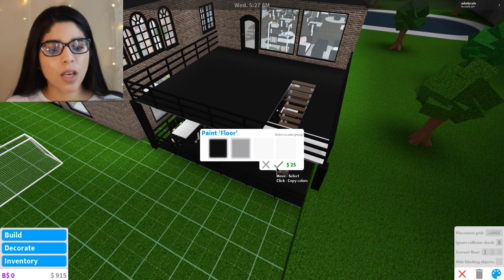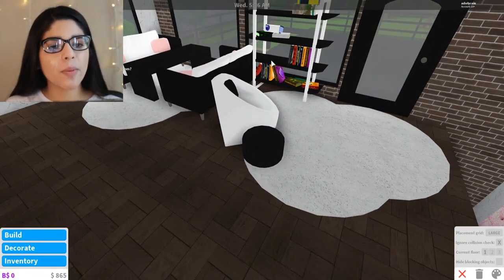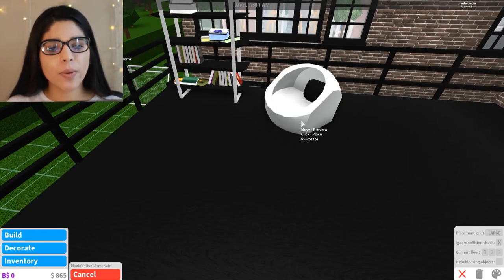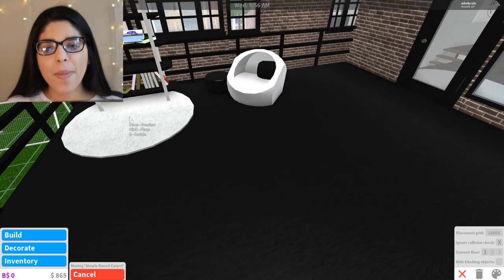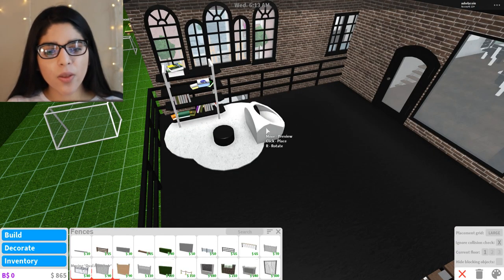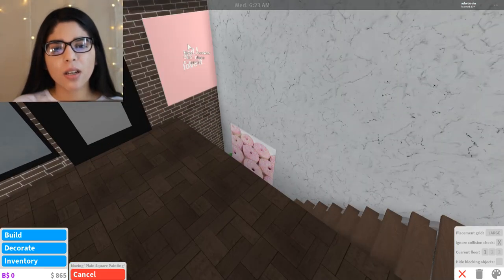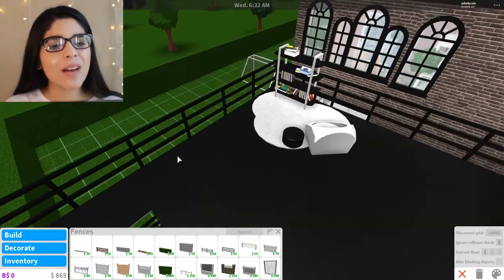I'm going to move all of the stuff up here outside. Let's grab the bookshelf - like who would put a bookshelf outside, but we're going to do it. We're also going to bring the other furniture outside - rotate it, and then bring out the carpets, which make it way better and are going to look super cute. I might have to move some things around - maybe we'll add a plant in here because it's a little bland.